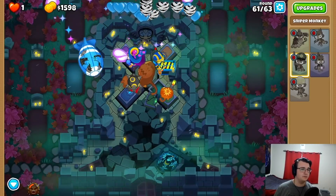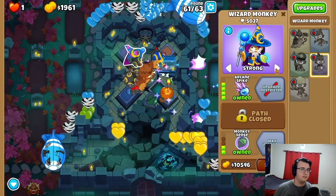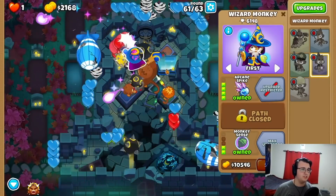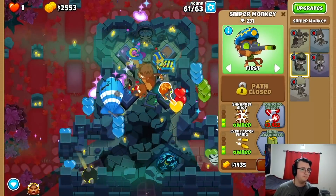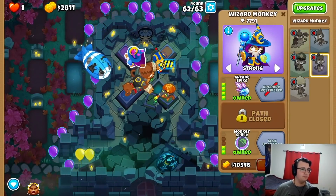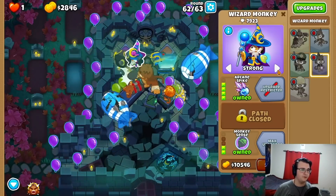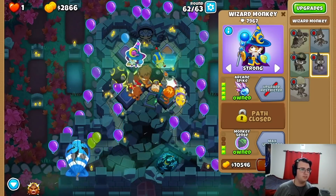So there we go, we win — at least that round. Got our Bloontrap back. I want this on strong for 62. I'm going to have to do a lot of micro-ing, I think, so I can actually target the Moabs through the Purples. And then it'll switch back to first when I need it the most.